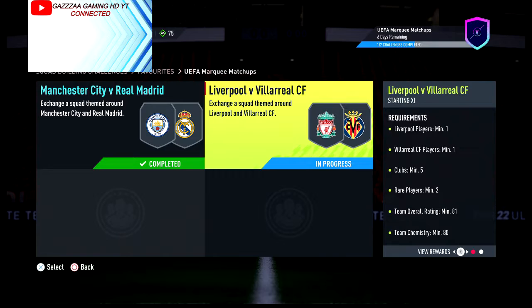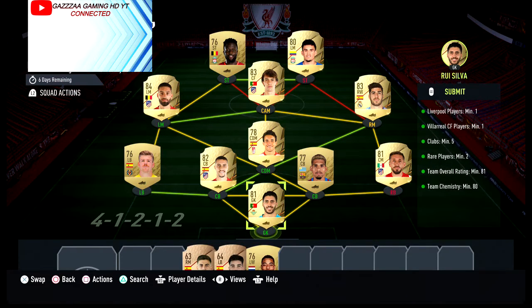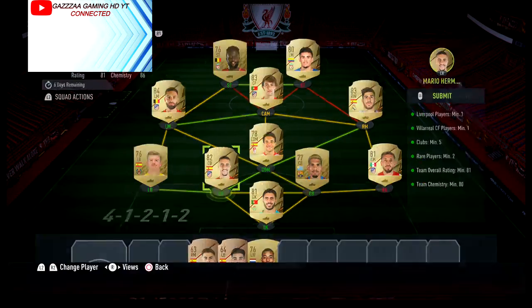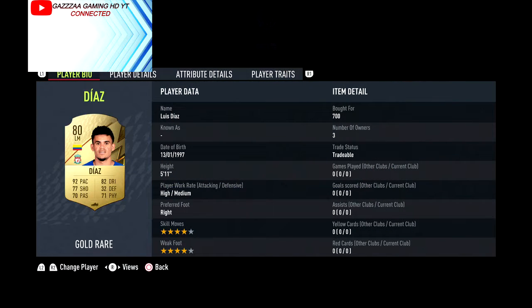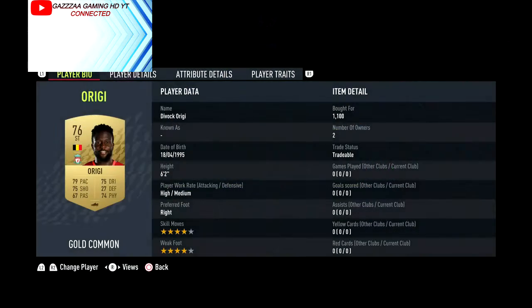Liverpool versus Villarreal. One Liverpool player minimum, one Villarreal player as well. As you can see, I picked up a Villarreal player, and I picked up Luis Diaz for 750 coins this morning.